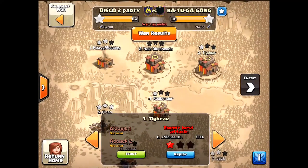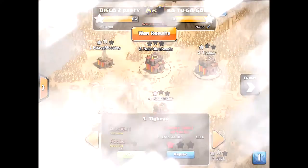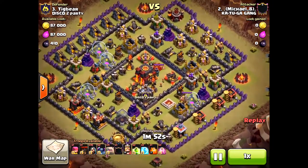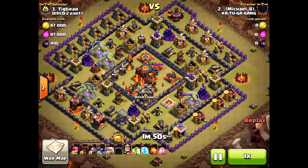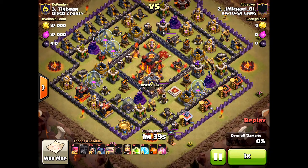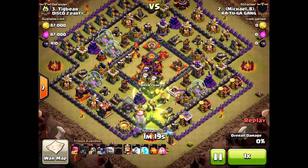Here's another good defensive play from our clan — Tigbear's base. Their number two is attacking him, and that Loon failed to lure the Clan Castle. Smart Tesla play down there for sure. I like this base because if you don't have a good attacker it's hard to overtake, and he is not bringing Witches — which this base is vulnerable to.